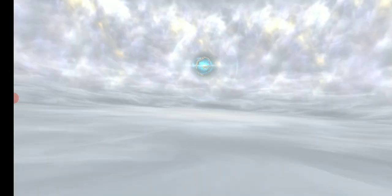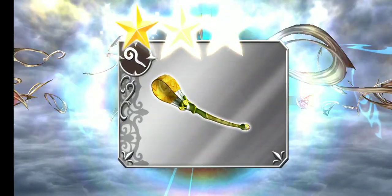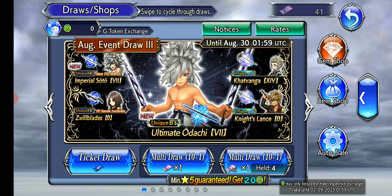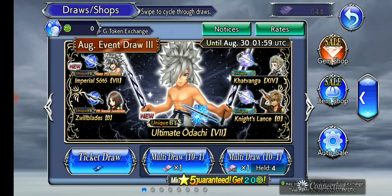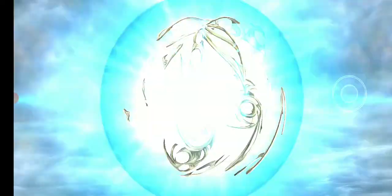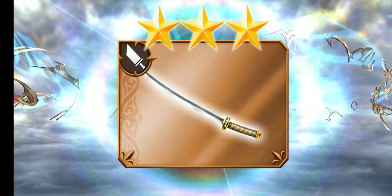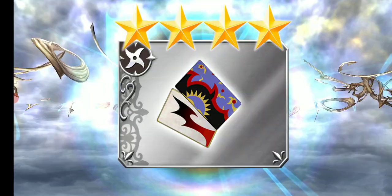I'm gonna do my free daily ticket here. Didn't expect much, didn't get much. But I am gonna be pulling for him with gems because he's a Final Fantasy VII character — he's getting gems. Unfortunate that we're not getting any free multis, but what can you do. I'm generally going to skip any blues that show up in my regular pulls, but for the free ticket ones I'm just going to let them play out.